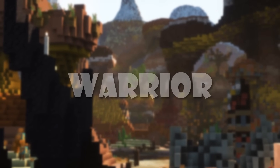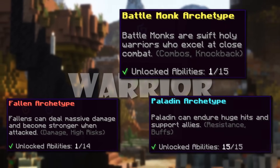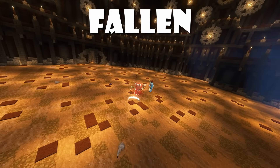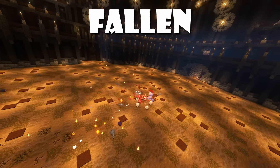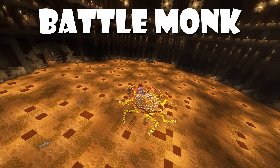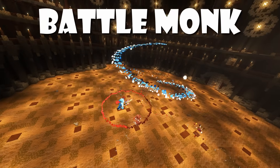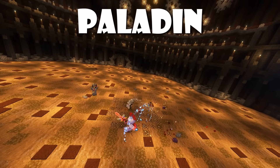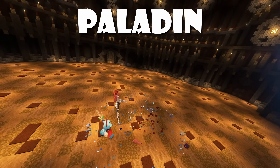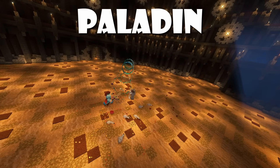Warrior has the Fallen, Battlemonk, and Paladin archetypes. Fallen uses a corruption system where you boost your damage whilst risking your safety. Battlemonk utilizes movement spells to deal close-up damage to its enemies. And finally, Paladin — it's tanky, taking hits whilst supporting its teammates.